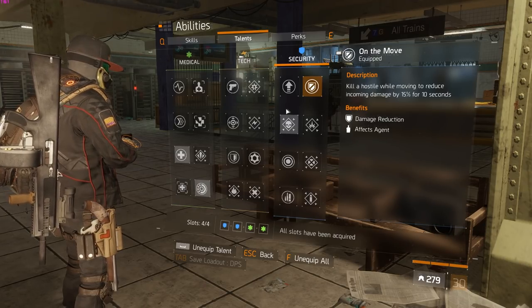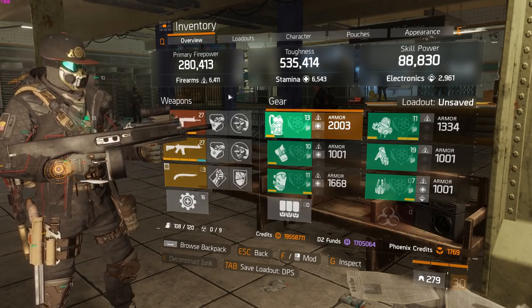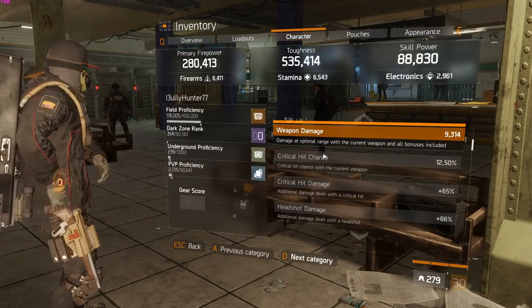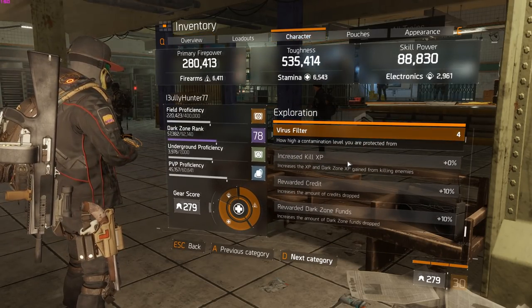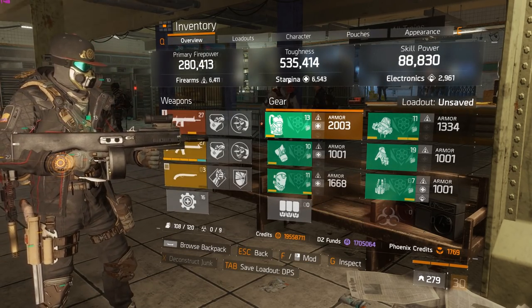So crit save, strike back, precision, and on the move is what I use for talents. My EDR is around 35% if you guys were wondering about that.